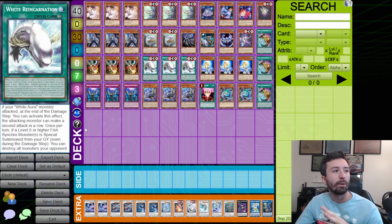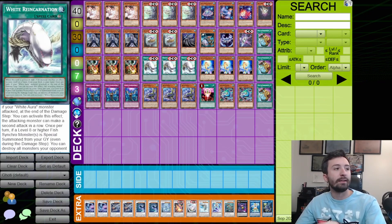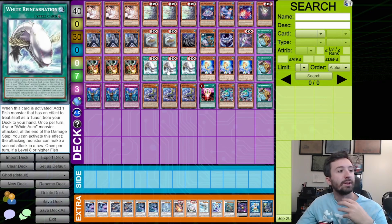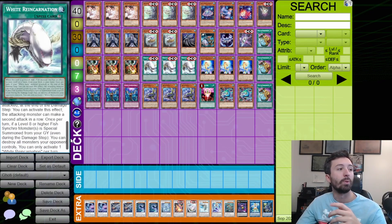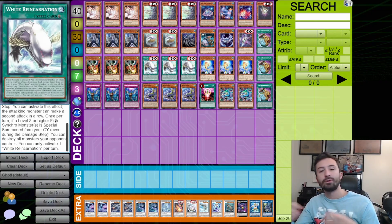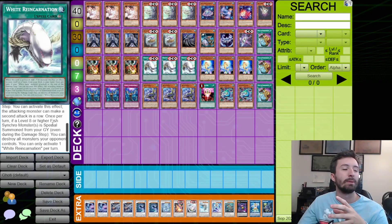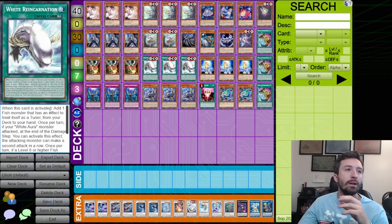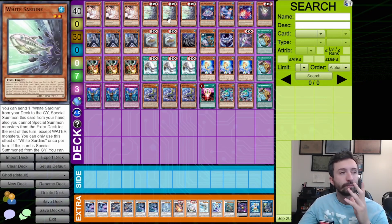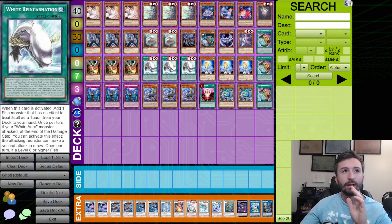White Reincarnation: if a White Aura monster is attacked it can attack again at the end of the damage step, so you get two attacks with something like the Whale. Also, if a level eight or higher fish synchro is special summoned from the graveyard, you can destroy all monsters your opponent controls. That last effect doesn't come up too much — the main thing is searching for consistency, though it can also help with OTKs.